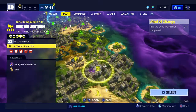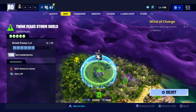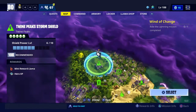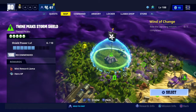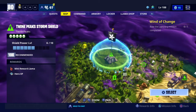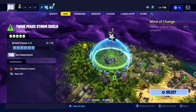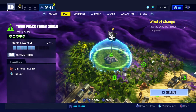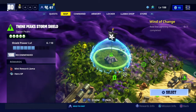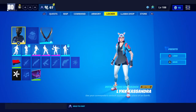So yeah, the other way is going into your Twine Peaks storm shield. Go to your - so you see on the map, you see that weird-looking triangle pyramid thing? Yeah, in the home base - you want to walk to that. You can decorate around it, but anyway, go to it and then press daily war games. You won't get that much, but there's still a way of getting it.